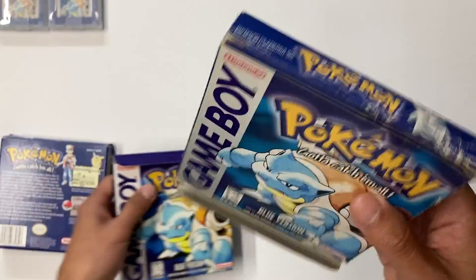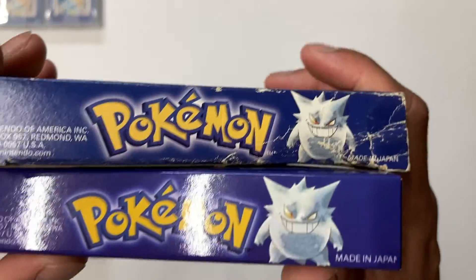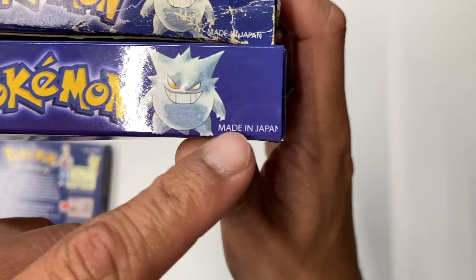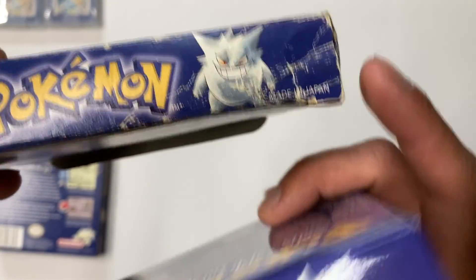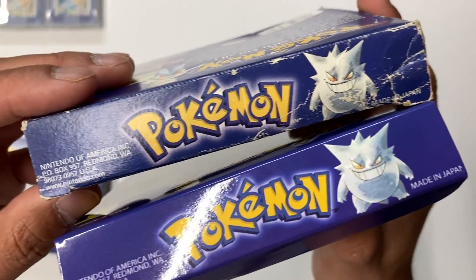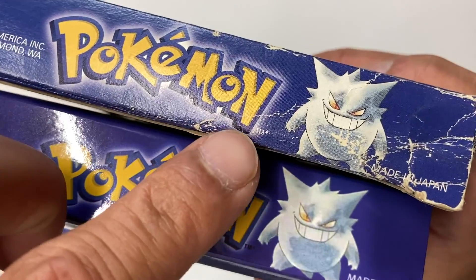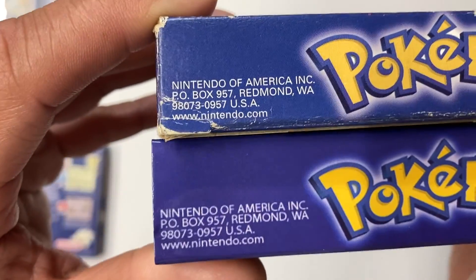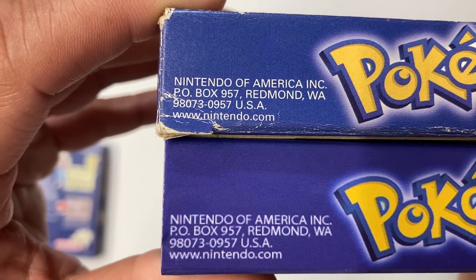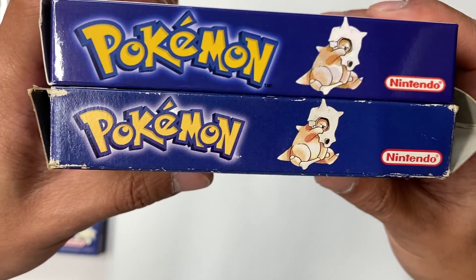Apologies for the condition of the comparison box — I have my Pokemon games stored right now. Looking at the bottom edge, 'Japan' is kind of cut off on the fake, whereas on the authentic it's fully printed with more proper spacing. Gengar looks pretty good on both. The color of the TM here should be white with an asterisk, but on the fake it's black — they got that wrong. There are some font differences, though it's pretty close. On the left side with Kabuto, everything is pretty close and hard to really tell apart.